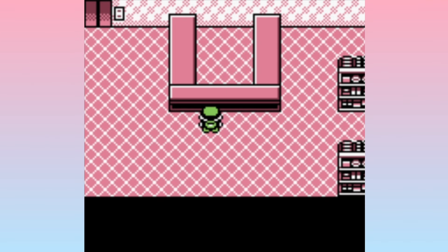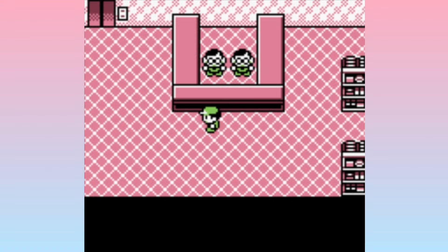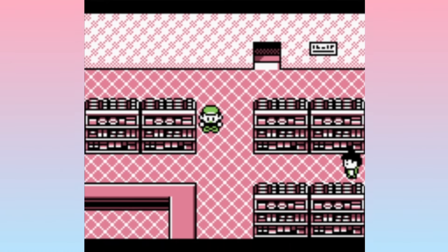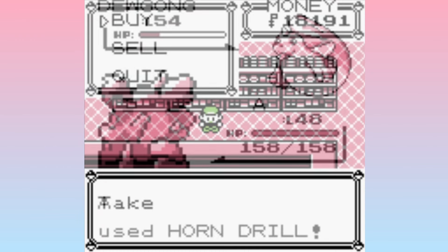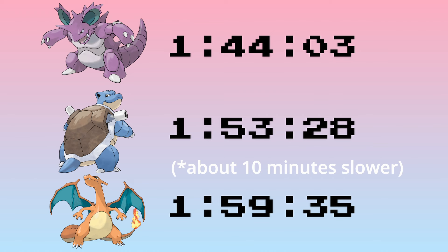The strategy for the latter half of the Red speedrun hinges on this. Once you reach Celadon City in Red, you can buy the TM for Horn Drill — which, as a side note, it's insane that it was a TM in generation 1 — and 11 X Accuracies, depending on the route. You then use your X Accuracies and Horn Drill to get past the game's most difficult fights with ease, including most of the Elite Four, Giovanni in Silph, some gym leaders, and random grunts. The world record time for Pokémon Red, which uses a Nidoking with the Horn Drill X Accuracy strategy, is 1:44:03. Most alt-main times that don't use this strategy — Blastoise and Charizard, for example — are at least 10 minutes slower.